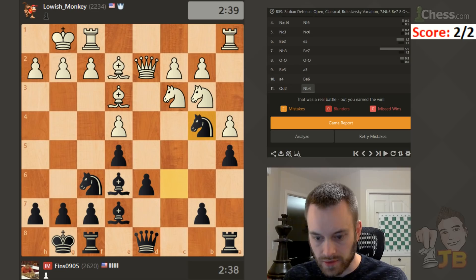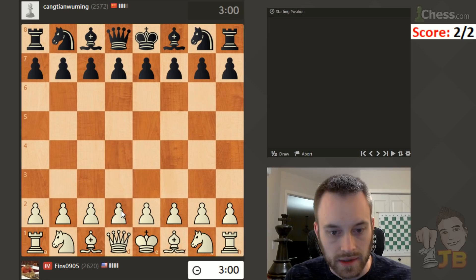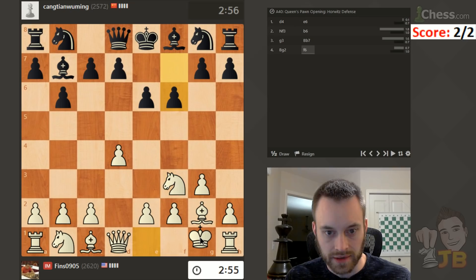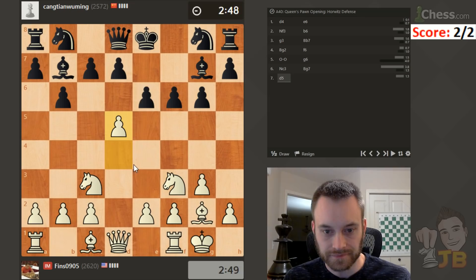Alright, let's get back in there and keep this rolling. Tough opponent here — 2572. But nevertheless, we're keeping it rolling with the time management — very fast. I'm a little confused about what he's doing here, but I'll probably play e5.